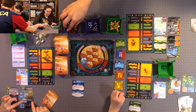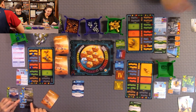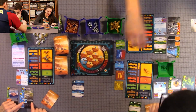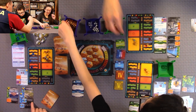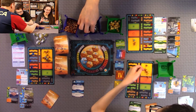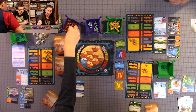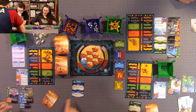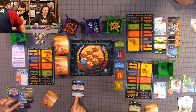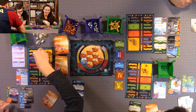Now we're on the Action phase. Quentin chose Action, so his card action gives him two mega credits and one plant. Since he chose the Action phase, he gets to activate that action an additional time — so he gets those resources twice. That's a good card.